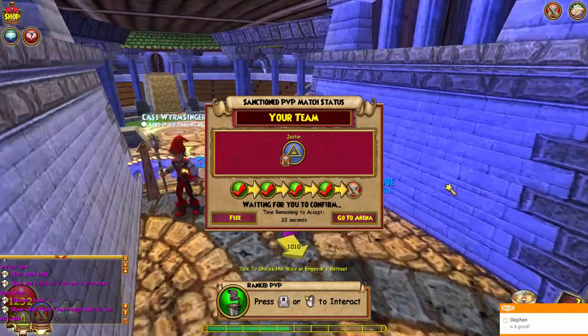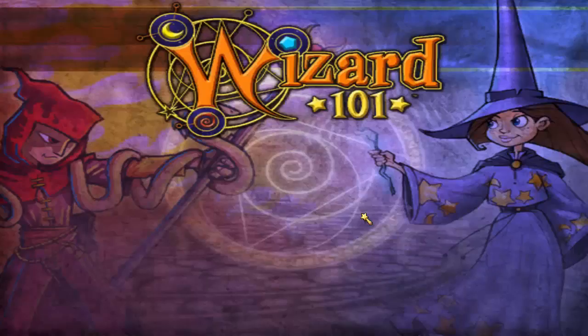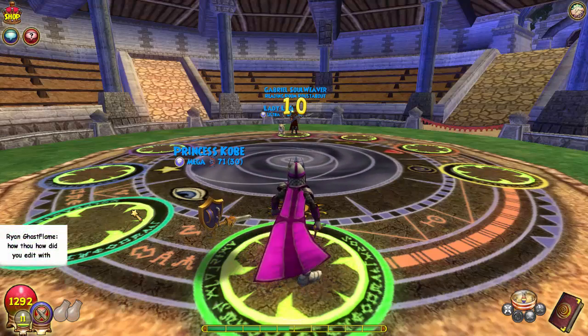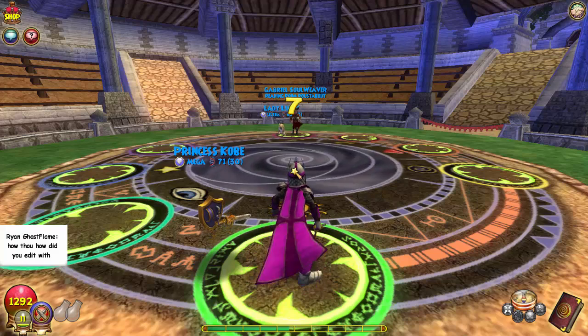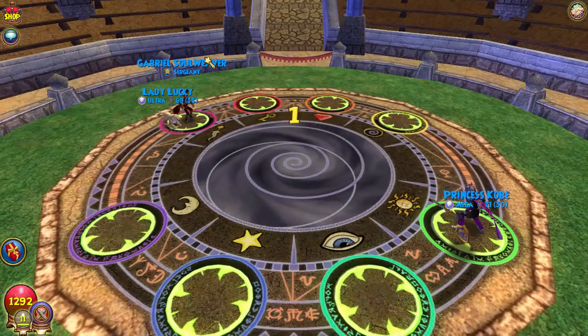Yo what's up YouTube, this is legendary Justin and today we're doing a ranked 1v1 match. We're going to try not to die instantly — I really need to get defy on my pet because I've been dying super fast. We just died to a one-blade infowl medusa, which proves that at level 20 you really don't have any health. I was also second so I couldn't really shield against it.